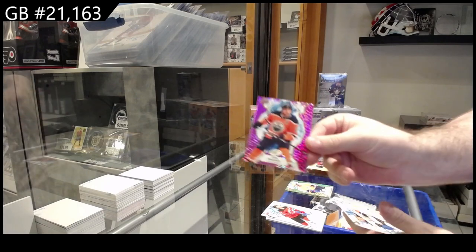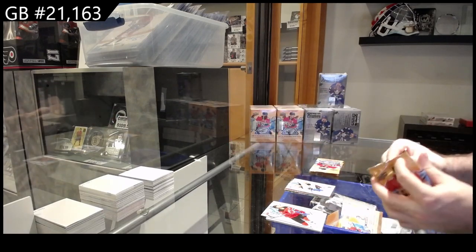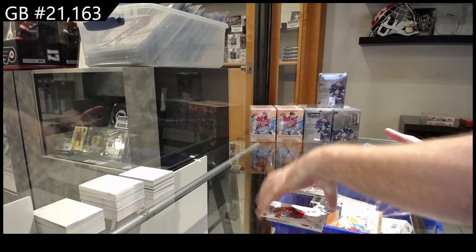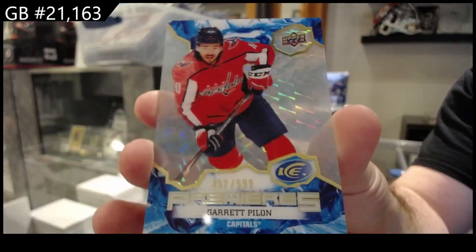We got a lavender of Dre Seidel for the Oilers, and a rookie of Drysdale for the Ducks. Green of Middlestad for Buffalo, Kachuk for Calgary, and a 5.99 for the Caps of Pilon.